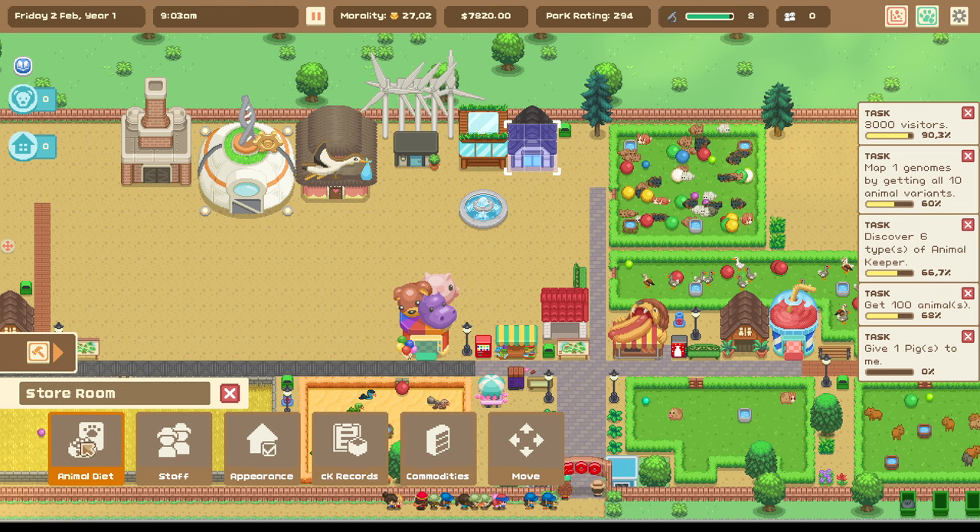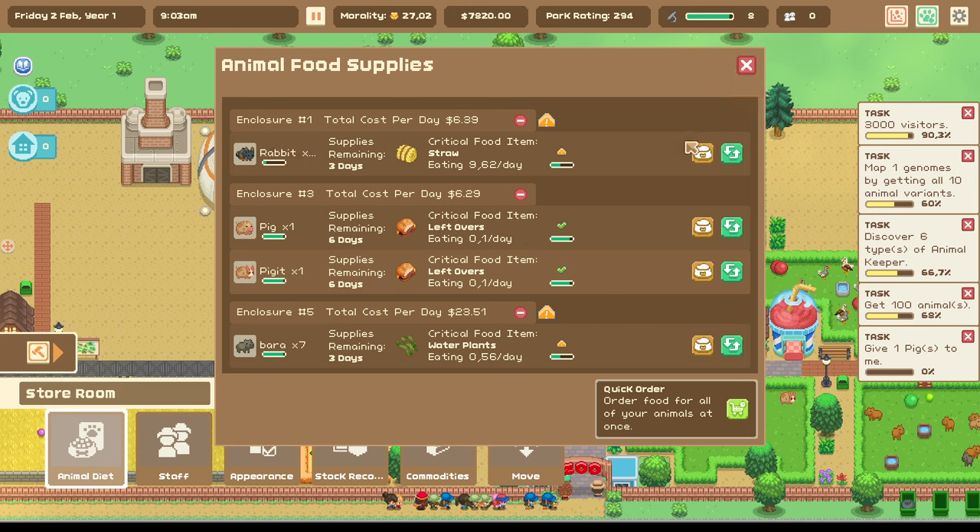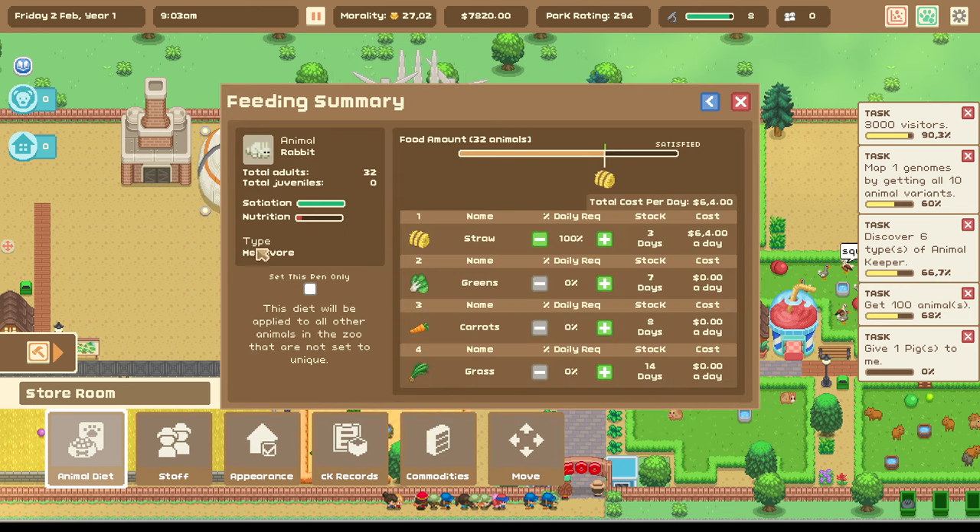The next thing on the list is the diet. The standard settings for your animals look like this — you can select food for every animal separately. By clicking here you can see how the food is composed. Every animal has four different food items it can get and it's up to you to mix it properly. The default setting is always 100% of ingredient number one, and as you can see the satiation bar is full, but the nutrition is not that much.